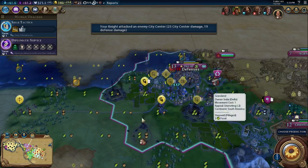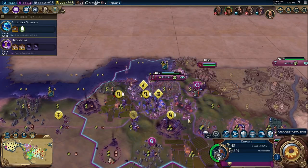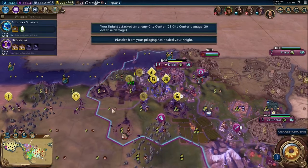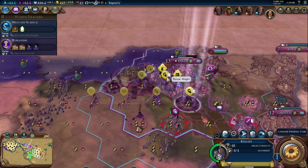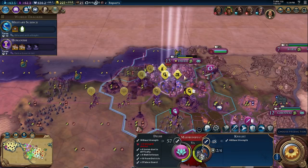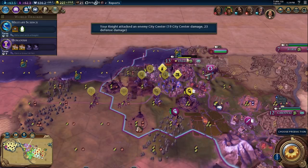We can see in further attacks we're always around 25 damage to city center and 20 to city defense. Because the wall health is getting lower, those walls are going down really fast. I'm going to get rid of the walls before I actually take the city — that's why I like bringing the battering ram. Both the battering ram and the siege tower are next to the city, and it's very useful with knights.